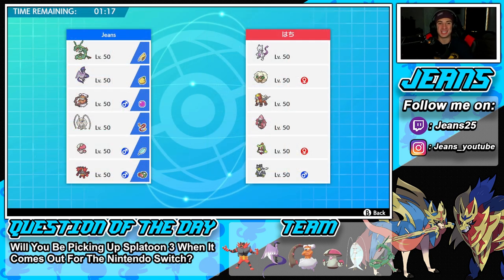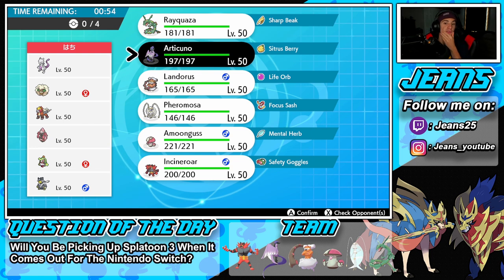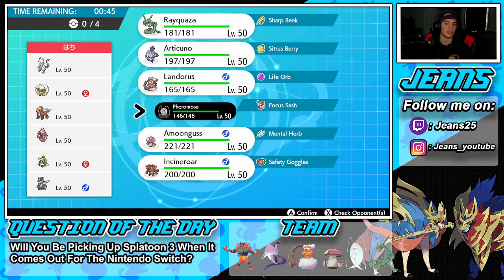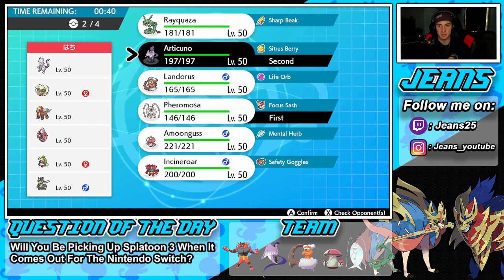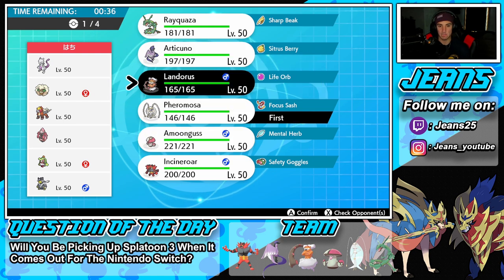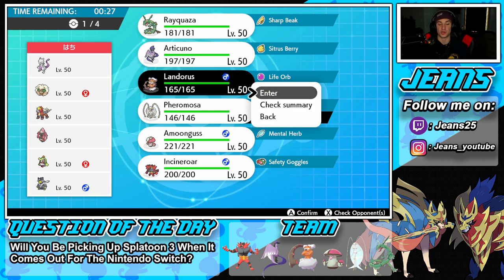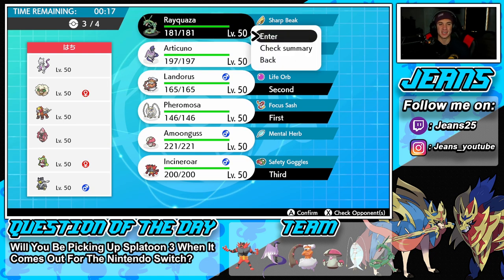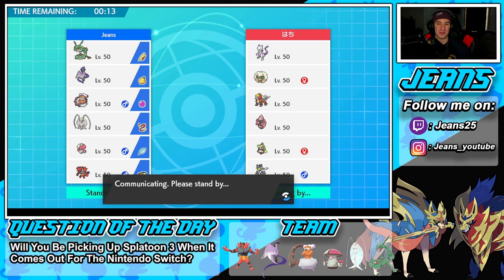First battle coming at you - off-meta restricted versus off-meta restricted. My Rayquaza team is going up against a Mewtwo team. This guy has Whimsicott, Indeedee, Tapu Lele for terrain, Tsareena, and Ursaluna. Gotta watch out for Tsareena and the terrain control - that could definitely be a problem. I'm thinking Pheromosa into Galarian Articuno lead, with speed control being really good here. Actually going with Landorus up front since it's super strong, and bringing Incineroar in the back for the Intimidate drop later. Gotta bring Rayquaza as well - let's get the win in battle number one.